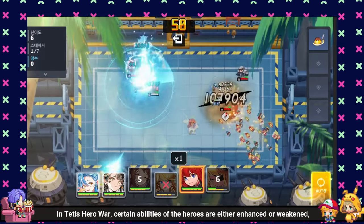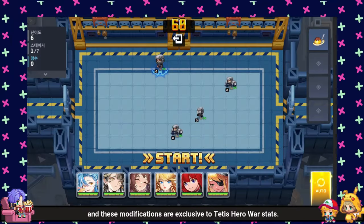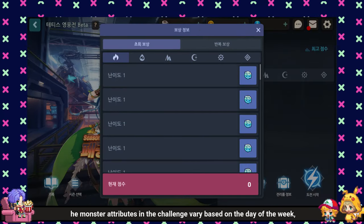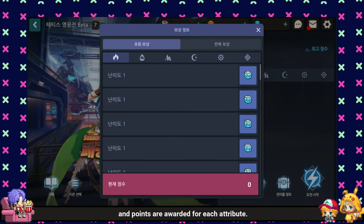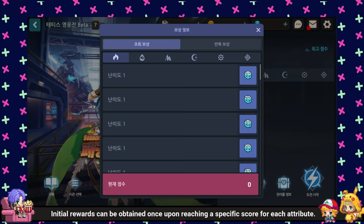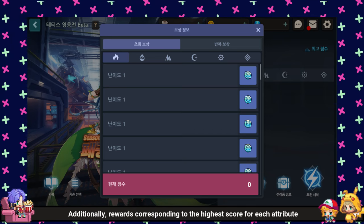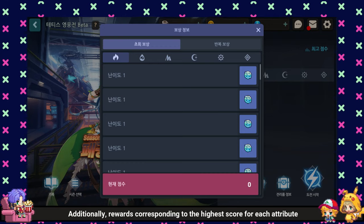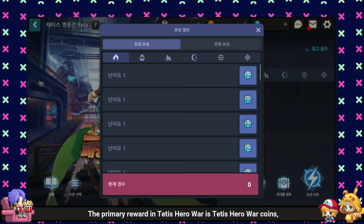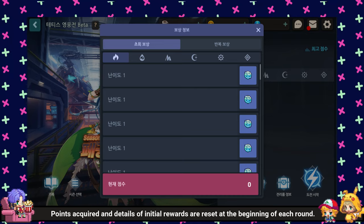In Teddy's Hero War, certain abilities of the heroes are either enhanced or weakened, and these modifications are exclusive to Teddy's Hero War stats. Relic set effects do not function in Teddy's heroic battle. The monster attributes in the challenge vary based on the day of the week, and points are awarded for each attribute. Non-6 attributes are cycled on Sundays. Initial rewards can be obtained once upon reaching a specific score for each attribute, and rewards corresponding to the highest score can be earned through completion. The primary reward is Teddy's Hero War coins, usable in the Teddy's Hero War store. Points acquired and details of initial rewards are reset at the beginning of each round.